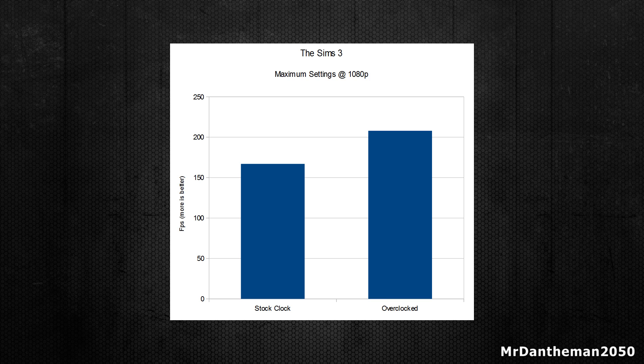Then moving on to The Sims 3, I got an average of around 167 and then overclocked I got 208. With Sims 3 there's actually quite a high increase compared to all the other games I've tested. Typically The Sims 3 is graphics card intensive — the CPU doesn't really need to do much. It's quite a basic game, but the GPU having that extra megahertz really does increase the frame rate, which is very nice.